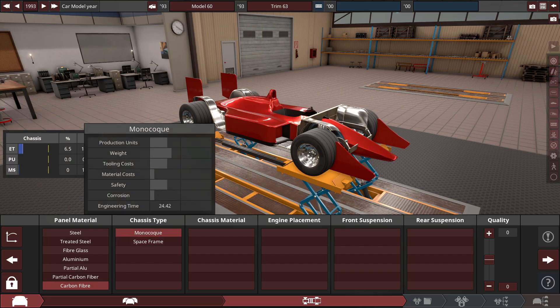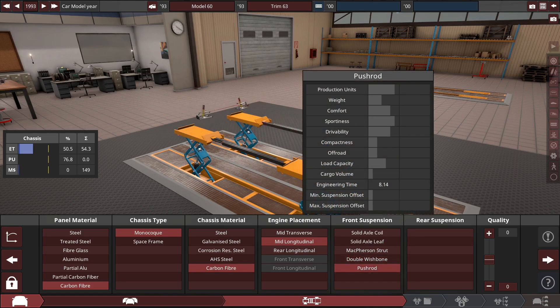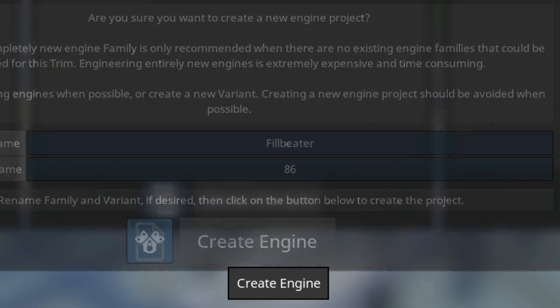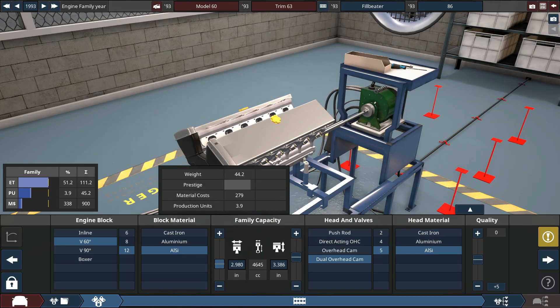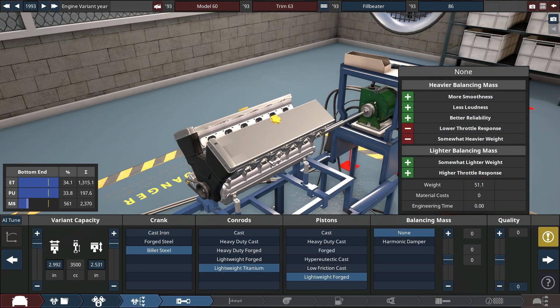Carbon fiber monocoque - carbon fiber was used in some F1 cars in the 80s, so we're going to use that as well. Mid-mounted longitudinal engine with pushrod front and rear suspension. We're going to call this the Fill Beater 86. The engine will be a naturally aspirated 60-degree V12 with 5-valve technology - the best of the best. Exactly a 3.5 liter V12 with plus 15 quality.